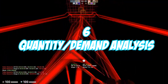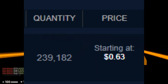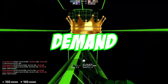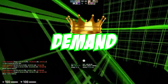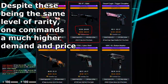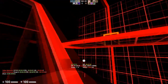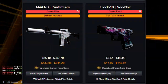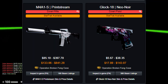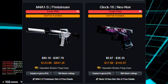The number six spot goes to quantity and demand analysis skills. The main thing that affects skin prices in CSGO is quantity of the skin and demand for that skin — that's how it works in large economies as well. But in CSGO specifically, demand is the most important factor. A skin can have a large quantity, but if it has huge demand, the price will be pushed higher than supply can keep up with, or people will just value the item at a higher price because of its high desirability. One of the best displays of this is the coverts in a lot of cases, where both coverts can have wildly differing prices despite being the exact same rarity and having pretty much the same quantity.